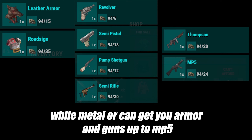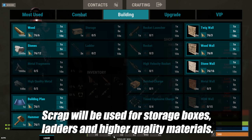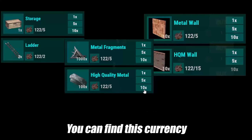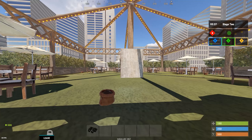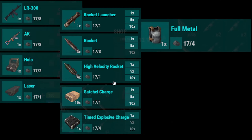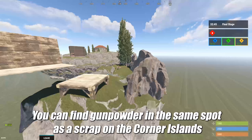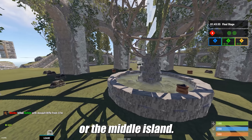Metal ore can get you armor and guns up to the MP5. Your other two currencies are scrap and gunpowder. Scrap will be used for storage boxes, ladders, and higher quality materials — you can find this currency on the left and right corner islands in between your opponents. Gunpowder is your big boy currency; if you get your hands on enough of this, you can buy yourself an AK, LR, hollow, laser sight, or any type of explosive.